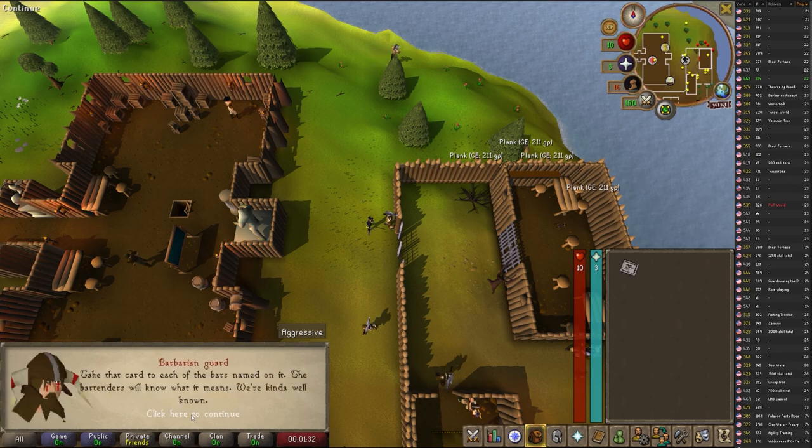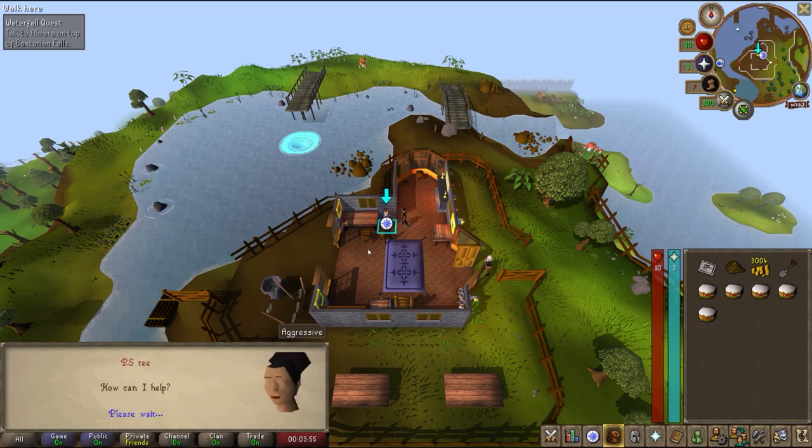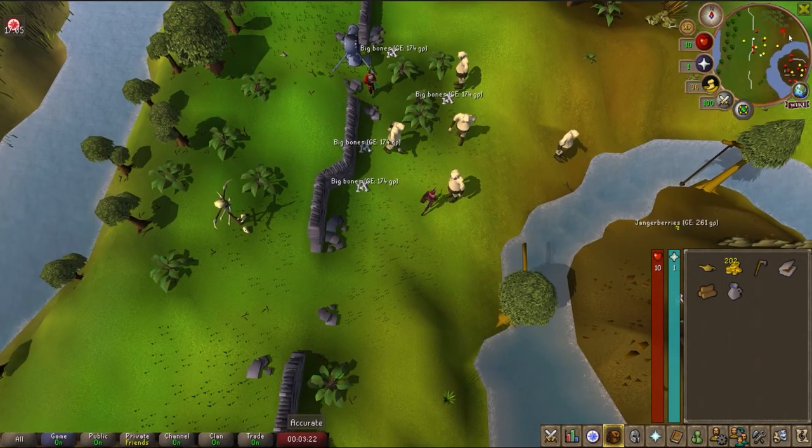We started Alpha Grimhand Barcrawl quest. We started the Waterfall quest. And we got to level 10 agility.